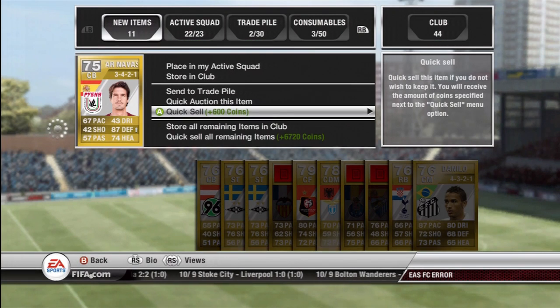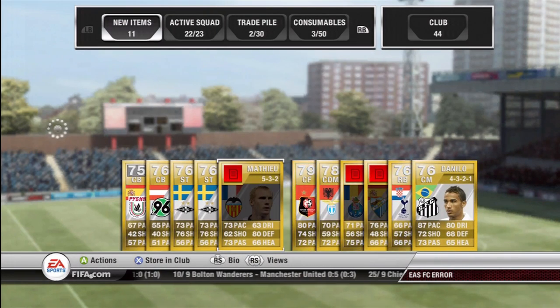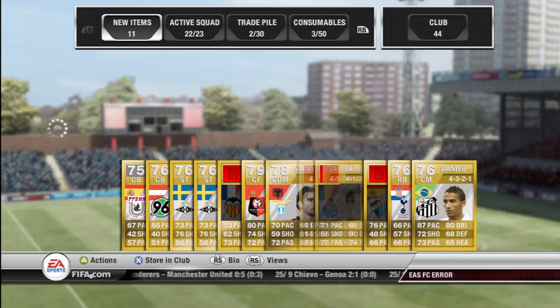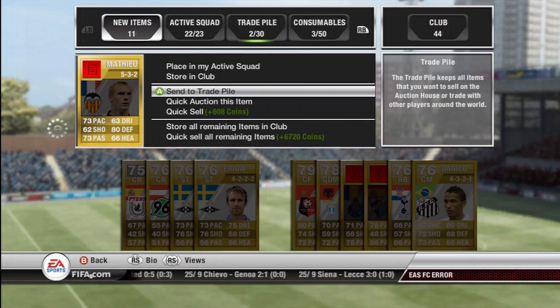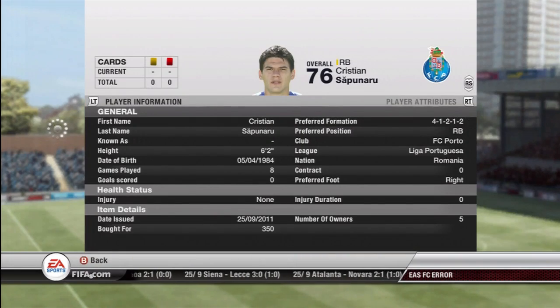Obviously you're making a profit if you're buying them for less than 600, and you can send any valuable players to the trade pile. I got Chorluka and Matthew — neither are incredible but Chorluka went for like 1,500, so that was an easy 1,000 profit, and Matthew went for like 800.